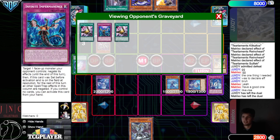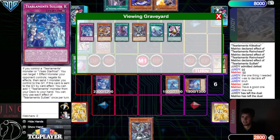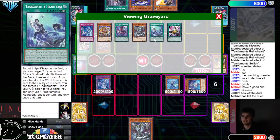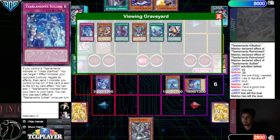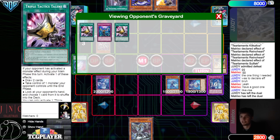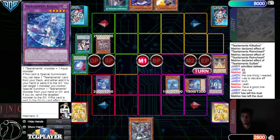Maybe just main deck a bunch of Bestials, three Imperms, then side in six or seven more hand traps post-side — you get nine or ten. I really like ten as a number but nine isn't bad if it's for the worst matchups. You really need to focus on Tier because the deck is very strong — it activates a mill effect and mills really well and they just get so much out of it.